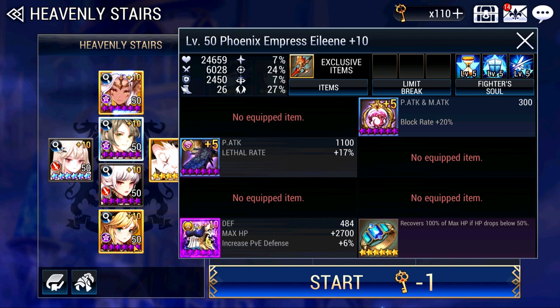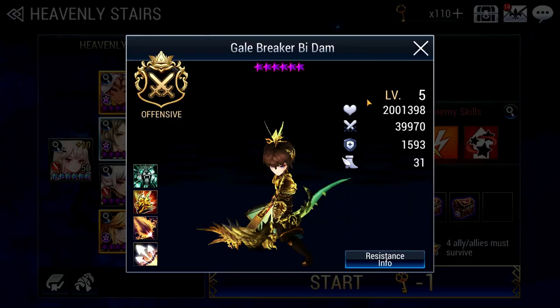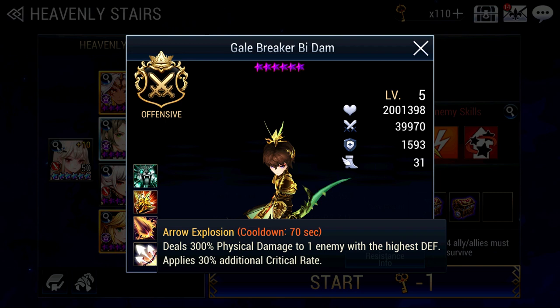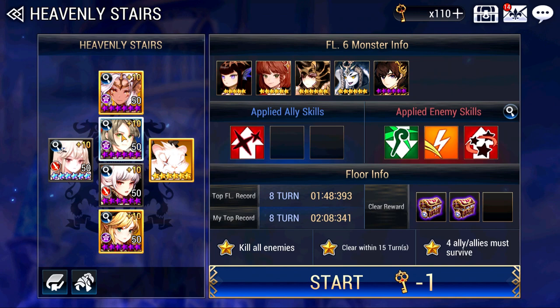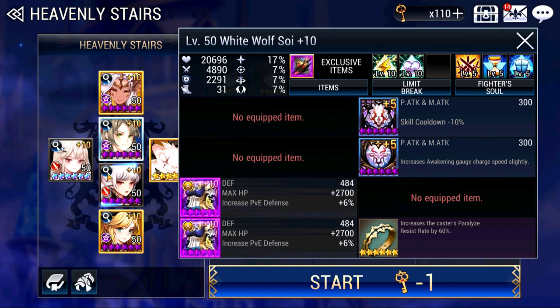Moving on, we have Eileen. You'll notice that I've only given her 1 HP Armor, and for Rachel as well, only 1 HP Armor. The reason is because if you look at B-Dum, he targets the Hero with the highest defense on your team. That will actually be Eileen or Rachel if you give them 2 HP Armor. So I've removed all of it, only leaving 1, so Aries can be the one with the highest defense and B-Dum will target her — she will counter and cooldown Shane's attack. Don't worry, Eileen and Rachel both have Revival so they're totally fine. Soi is very barely equipped as well, only with HP Armor — that's the most important thing to take note.